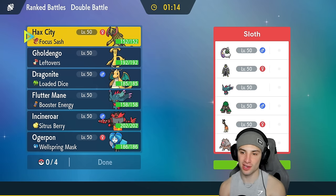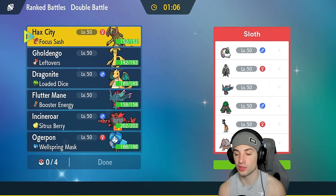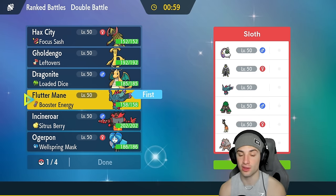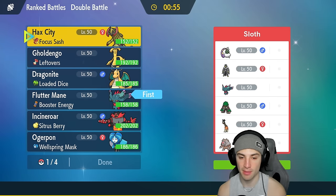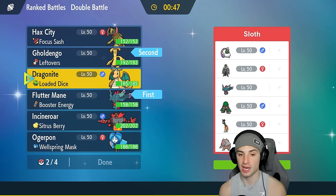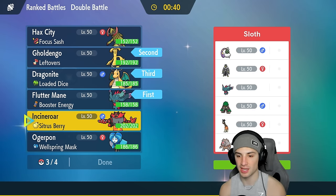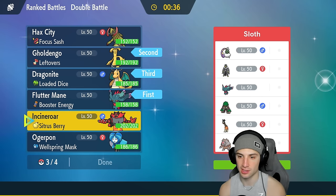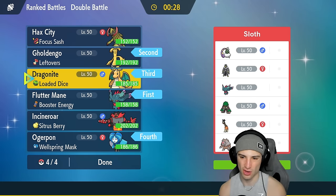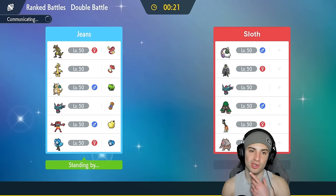On to match number two — a fairly standard team with Tornadus, Urshifu, Fluttermane, Rollycoly, Frigibax, and Ursuluna if they want Trick Room. I could go Booster Energy Fluttermane since we can Taunt, which is great against Frigibax. Golden Goh is solid too — we can spam Make It Rain or Nasty Plot. In our third slot I like having Dragonite for speed, and Incineroar or Ogre Pond could be good against Water Urshifu. I decide on Fluttermane, Golden Goh, Incineroar, and Ogre Pond for this matchup.